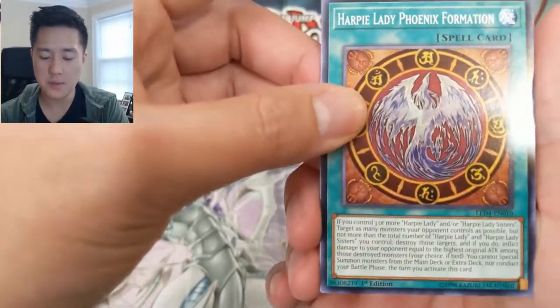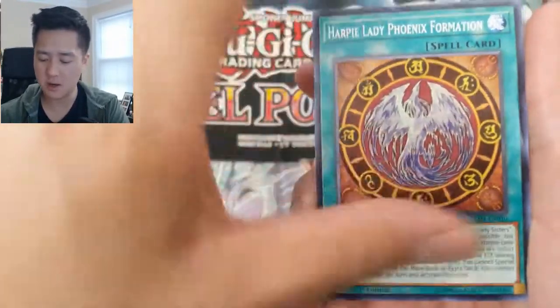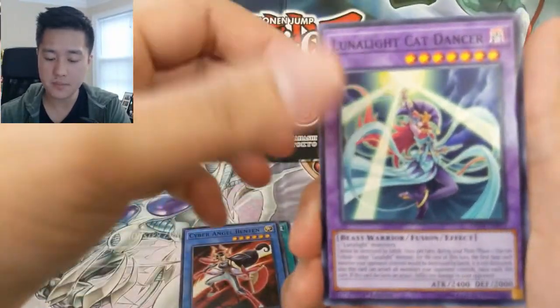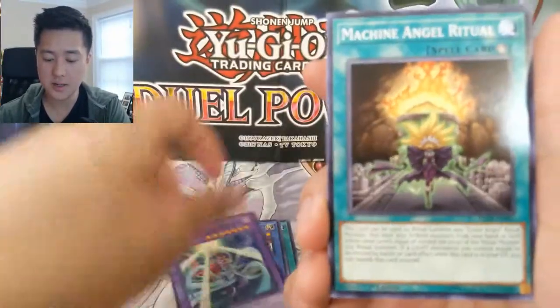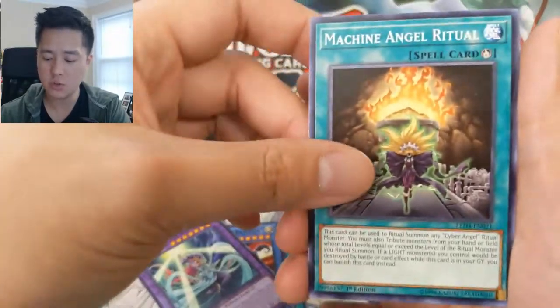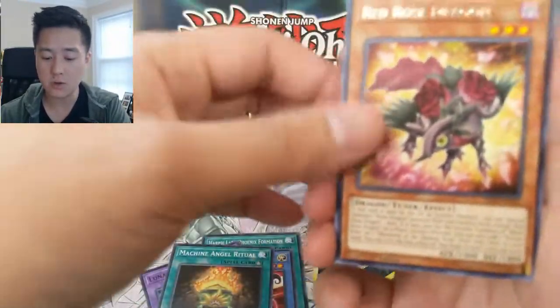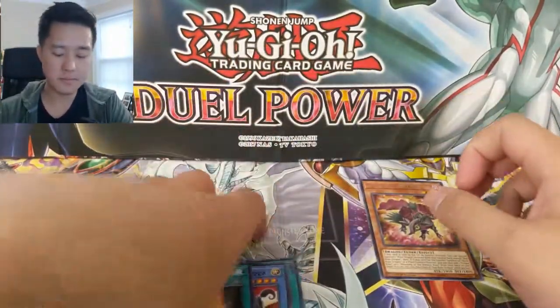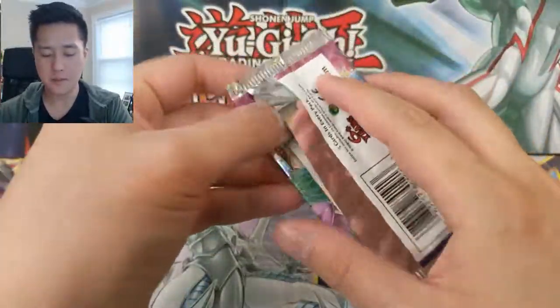For our first pack we have Harpie Lady Phoenix Formation — so they're not all holos like other ones — Cyber Angel, Ben 10, Luna Light Cat Dancer, and Machine Angel Ritual, followed by Red Rose Dragon. So there is just one rare, super rare, or ultra rare per pack.